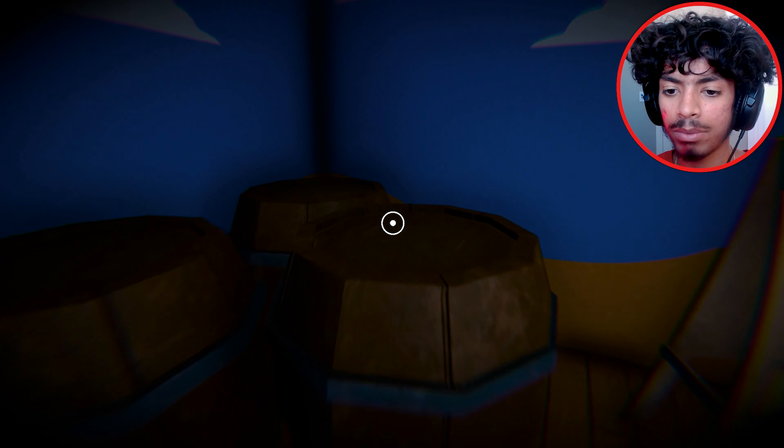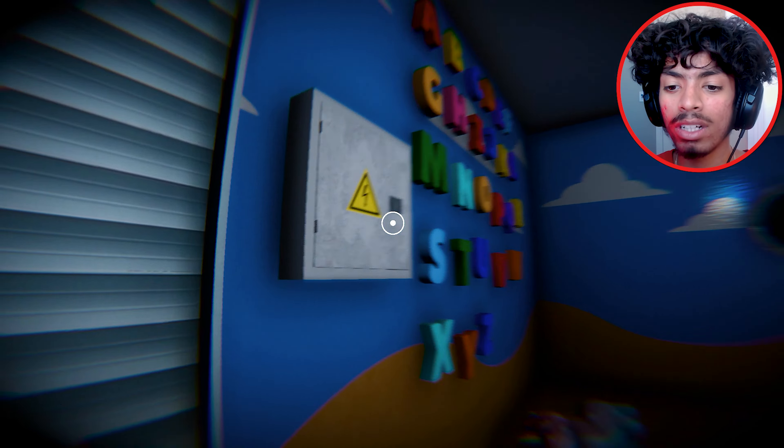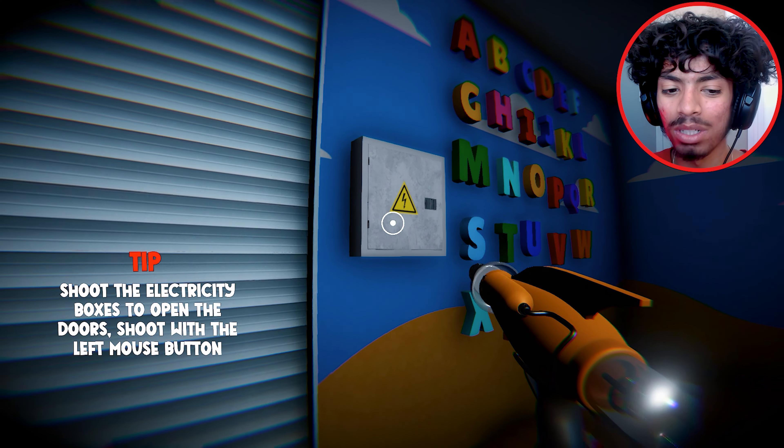The commercial at the very start of the game told us we needed some sort of phaser blast gun. I guess we gotta find that. Do we need some sort of key? I see something here — and what the heck, we got a key, it was that easy! Boom — give me this phaser blast, let's go!